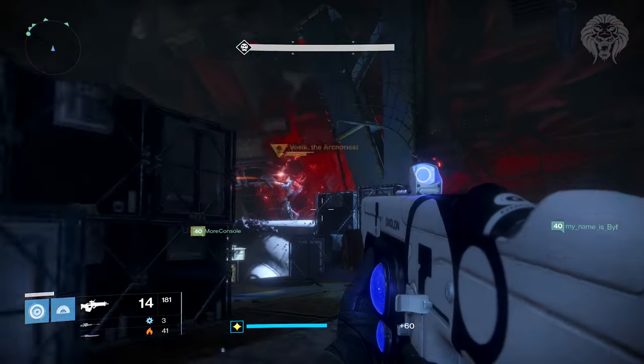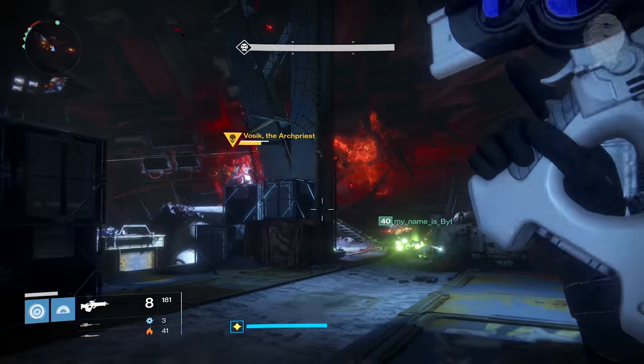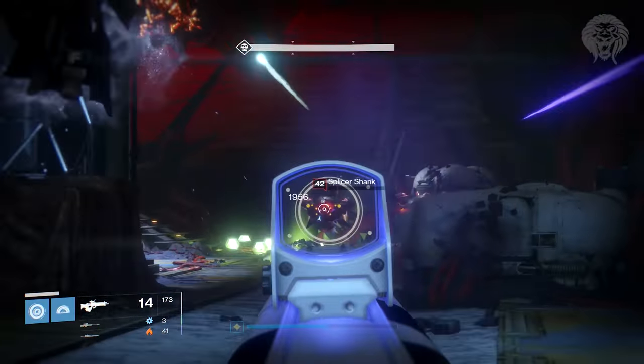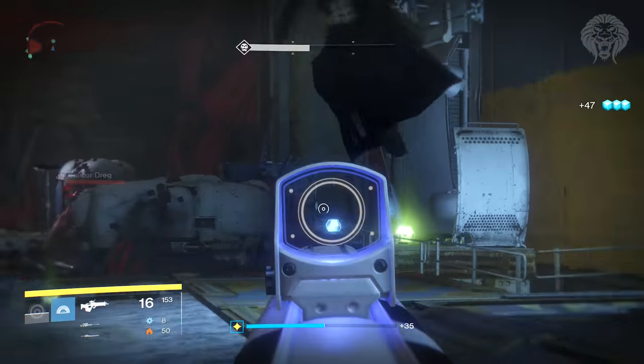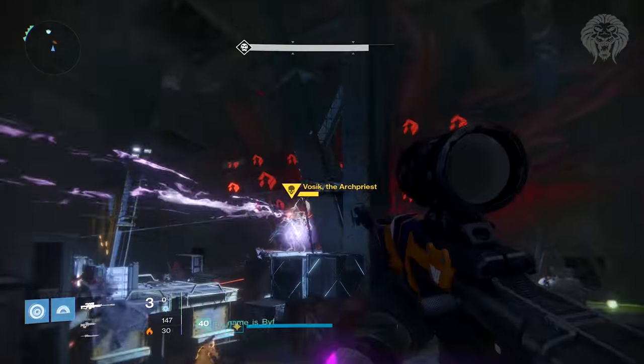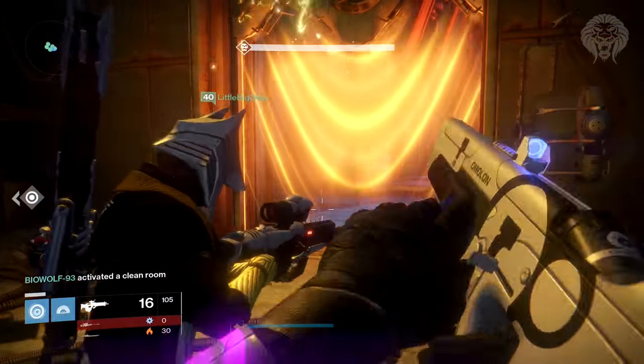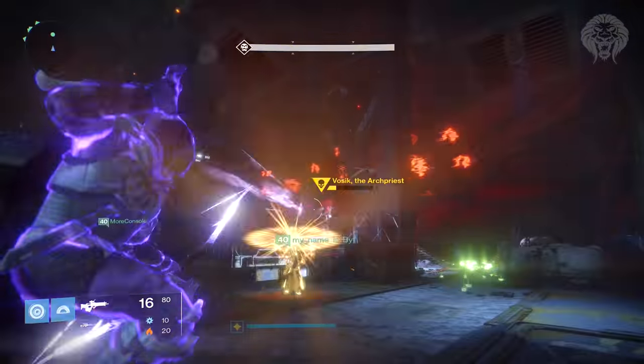Once he does that blast, you repeat the whole process until he's dead. The four rooms are your enrage timer, so you need to use them one at a time and keep rotating until he's dead. It's a long process just for one damage phase, but it is really easy. Kill adds, throw orbs, shoot the monitor - do that three times to damage him - then hide from the blast. That's how you do a phase. Eventually you'll kill him.